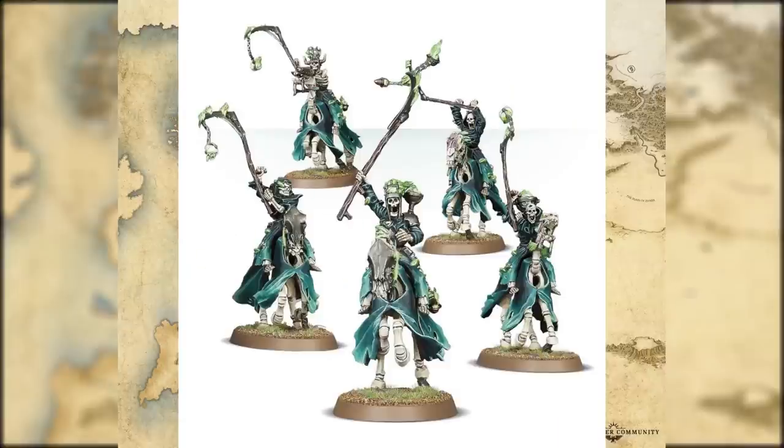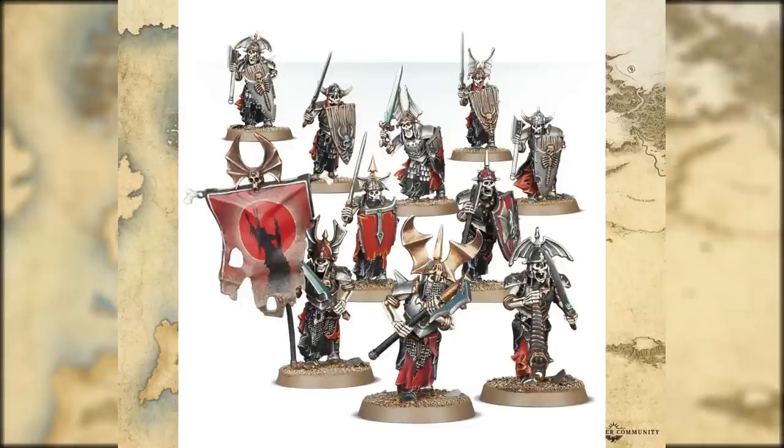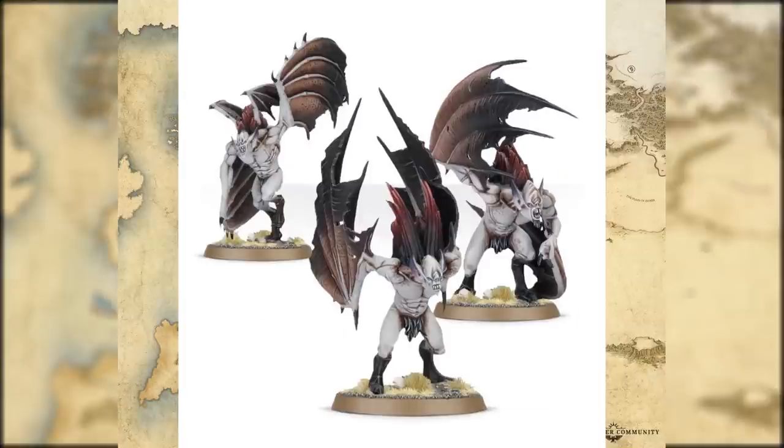Hexwraiths were very popular on the tabletop back in the day as they had a lot of different rules and were very deadly. Black Knights are your standard cavalry unit for the Vampire Counts armies. Grave Guard can have them as sword and board or with a great weapon - it's your choice within this kit. Vargheists - no change there, they're just Vargheists. A lot of units stayed with the same name whereas some were given something completely different - at least the generic ones you can more or less pinpoint because you played Total War or used to play Warhammer Fantasy.